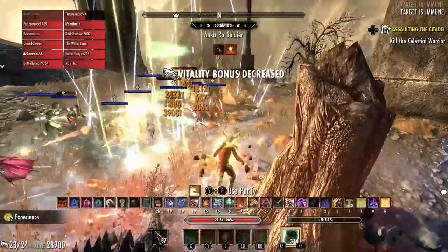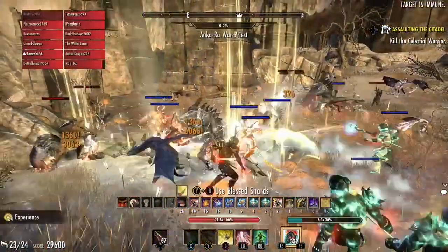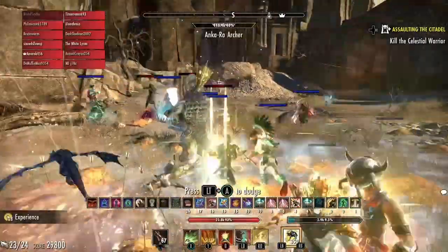As you go through the battle you will have more ad waves spawn, so you have to just keep an eye out for that. Basically wherever they spawn, try and move as a group of DDs and swarm on top of them.